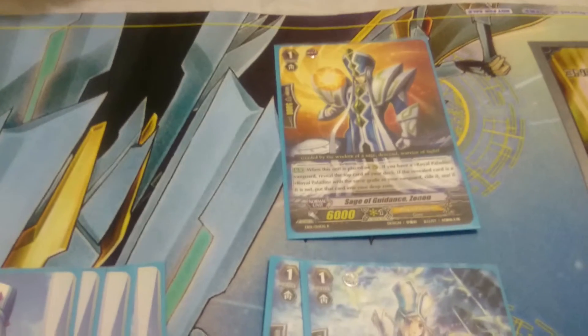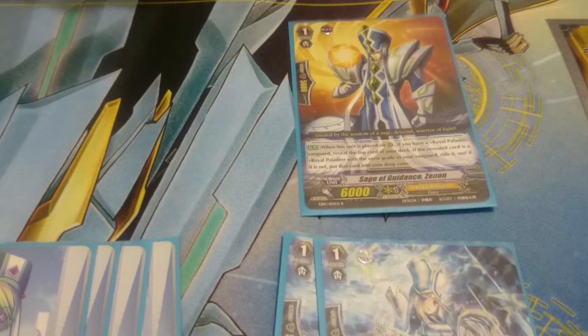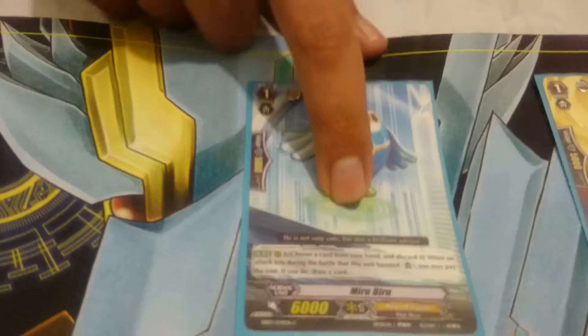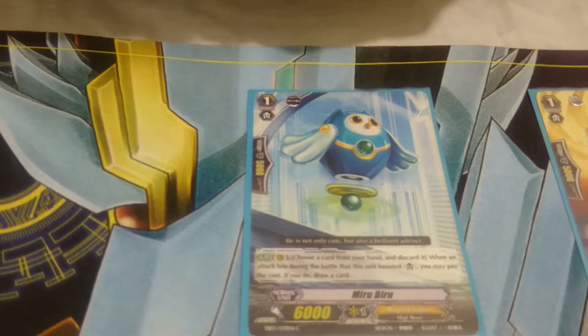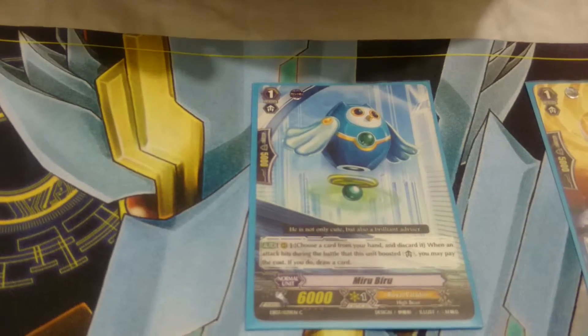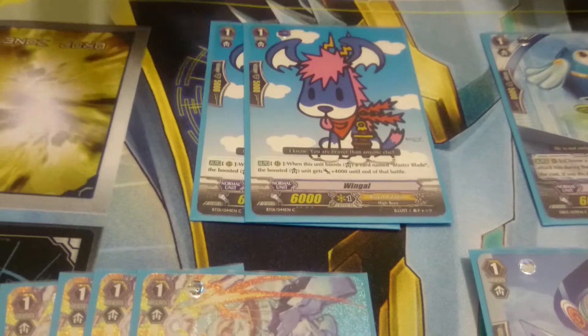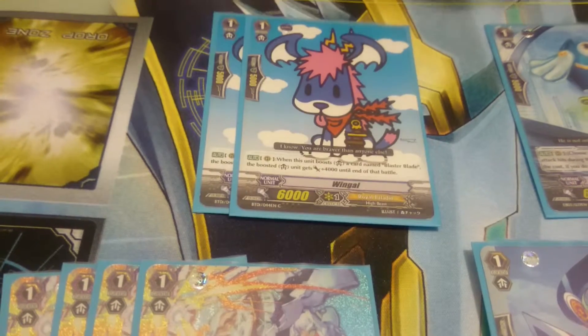Sage of Guidance Zenon — I get lucky with him. Extra Truths. It's all about luck. It's a tech choice, that's why I like it. Vibaru — I think he's good at one. I even used one in Marmo one time, but I'll digress. Wingull. Yeah, it's Wingull. Just love the guy.